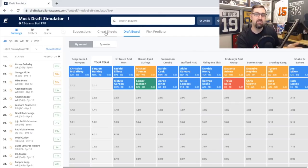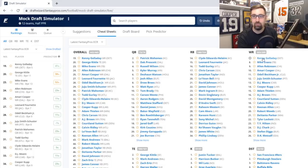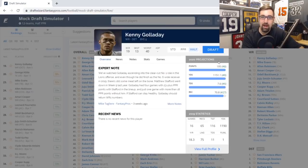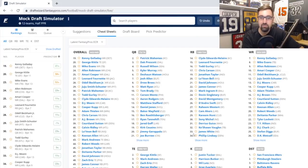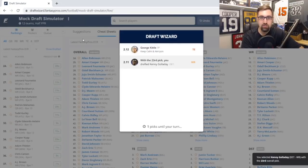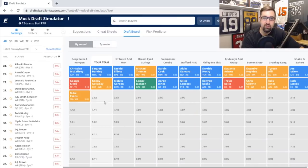At pick 2.11, going with a balanced draft, I want to go wide receiver now. Kenny Golladay is on the board and he's in for a huge year. When we do our must-have videos over the summer, you're going to see his name pop up. I absolutely want him this season — this dude is going to be able to do a whole lot this year. I'm going to pound the draft button right here.